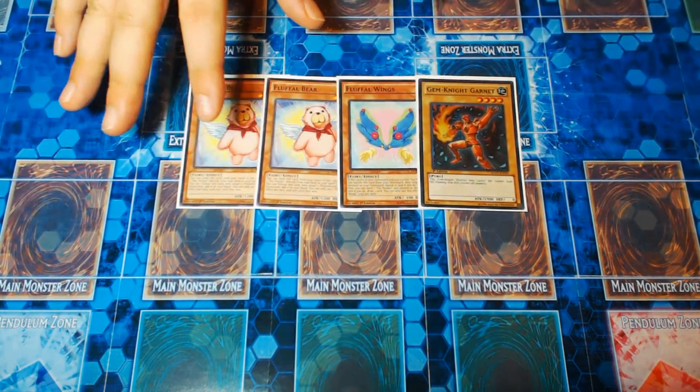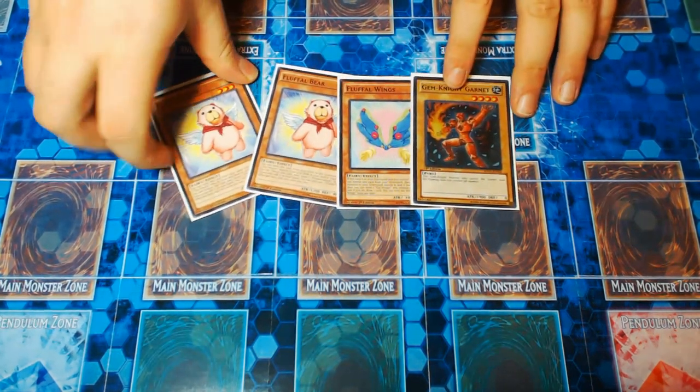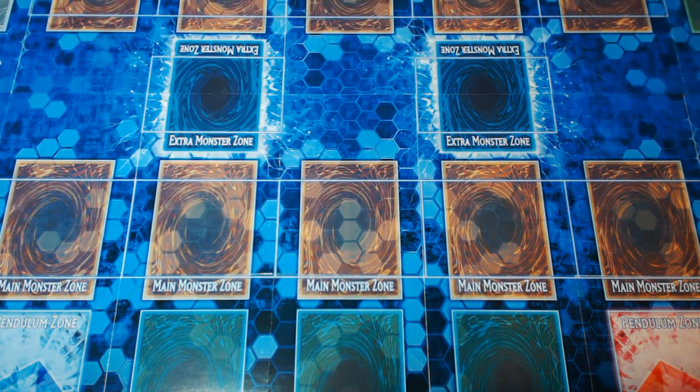If you're not playing the Fluffle Engine, you could still play Brilliant Fusion, but you'd have to replace Wings with something equally as good. I don't think anything like that exists other than something like Trick Clown, but that doesn't have any synergy with the rest of your deck. Last monster in the deck is one copy of Maxx C — so that's 20 monsters, and then we're going into 20 spells. It's a very well-rounded deck list in terms of ratios.